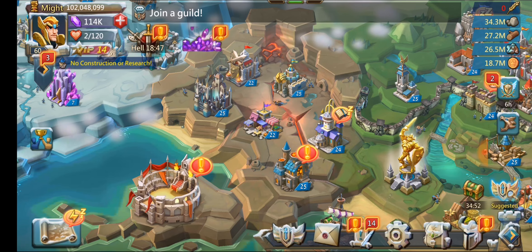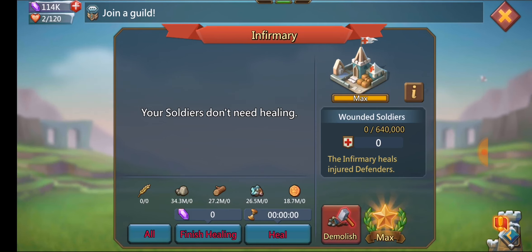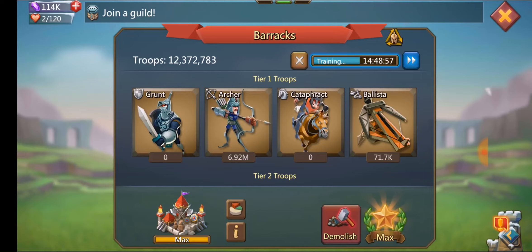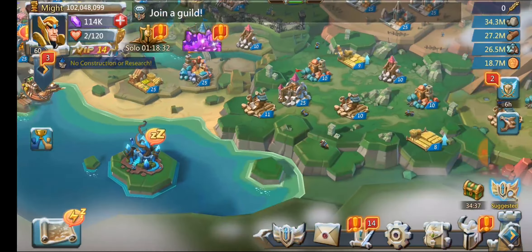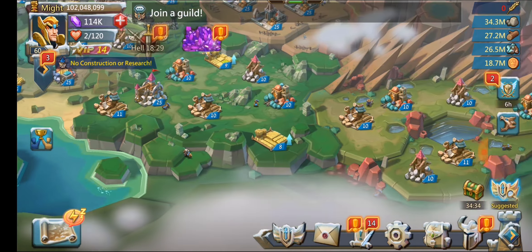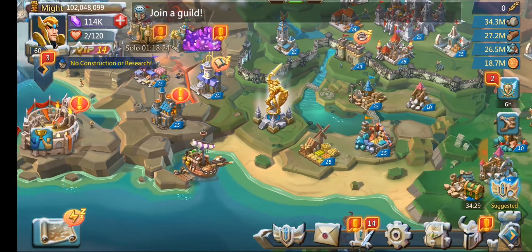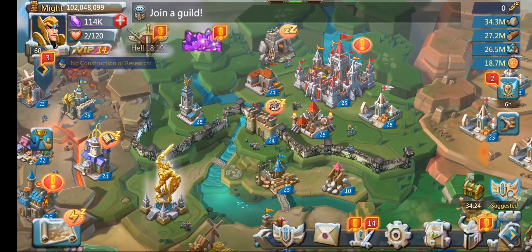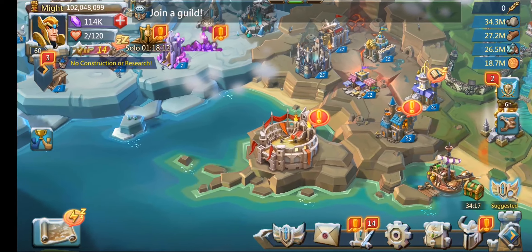For troops, I have 640,000 infirmary space — that's max infirmaries with one barracks so I can keep building troops if I need to. You don't really need resource buildings, so you can destroy them if you want, but mine are so low that there wasn't enough might to worry about it. I do lose troops a lot since I do crazy things, so I have to rebuild often, but I have plenty of speed ups.